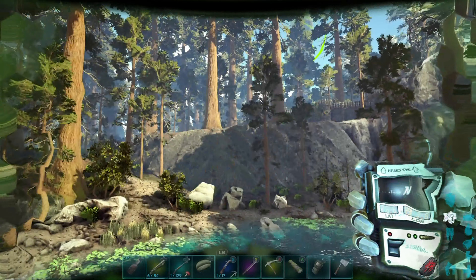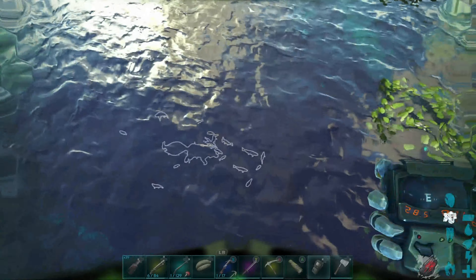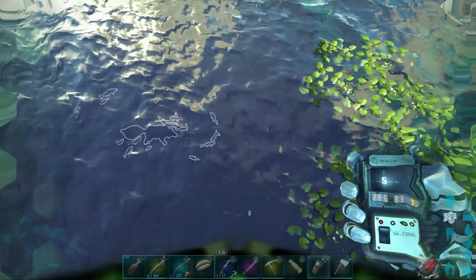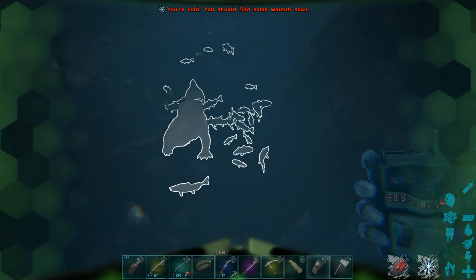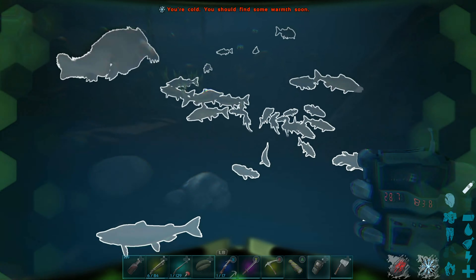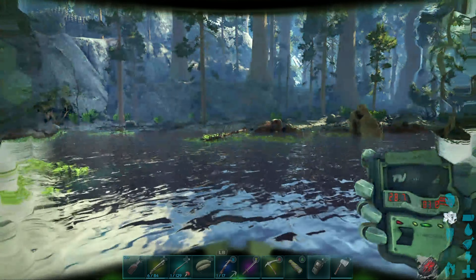We're in the redwoods here, right below the castle, in this lake. There's our location on the map. You can see there's a lot of fish in here. This is probably my second favourite place to come to fish, because if you go down into the water you'll see that they basically all seem to hang around near the bottom of the lake, so it's really easy to catch.